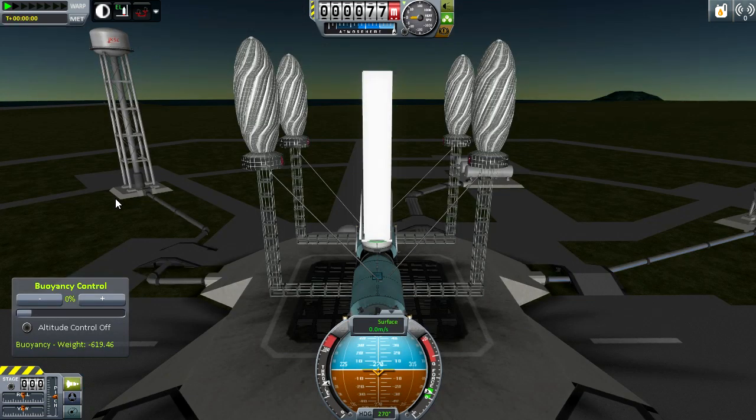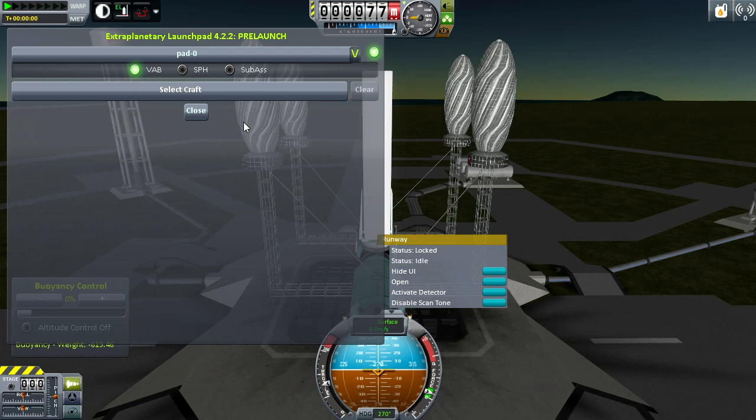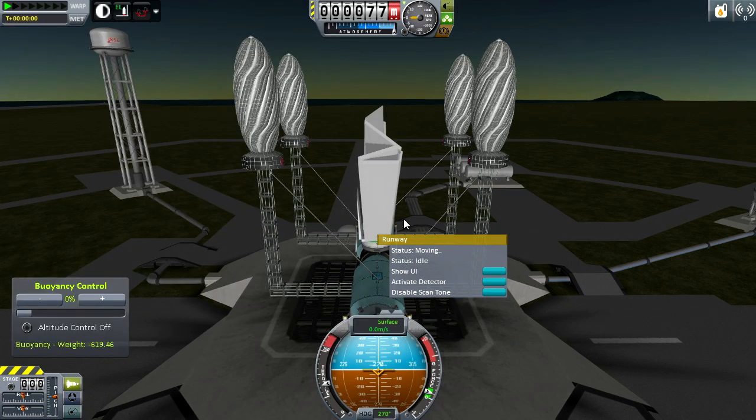Now let's take a look at another part that allows us to construct vessels outside of the VAB and space plane hangar — the runway. It has the exact same user interface, except currently we're at the pre-launch stage instead of orbiting. What you need to do before you try to create anything is open it.